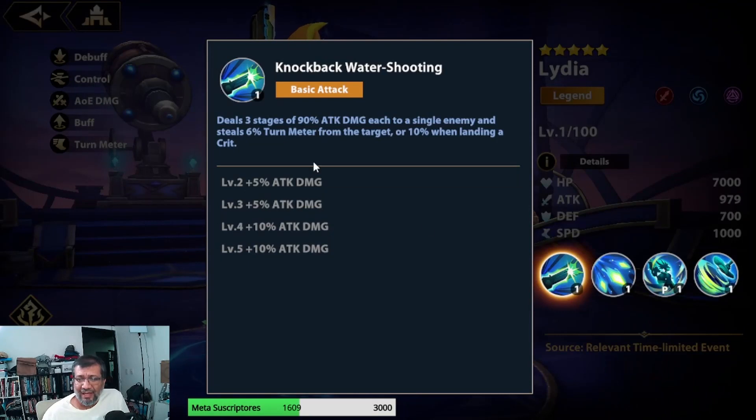Basic skill: it says it has 3 layers of 90% attack damage, going from 10, 20, 30 — or up to 120 — to a single enemy, and it takes 6% of the turn meter, or 10% if it is critical. Of course, as we have seen in the preview, it seems to be a direct damage character. So, we are always going to run it with 100% critical rate, as close as possible, to take advantage of this. If it takes 10% of the turn meter from the enemy, that is important.